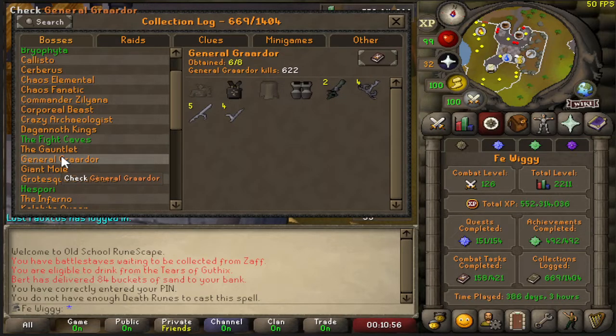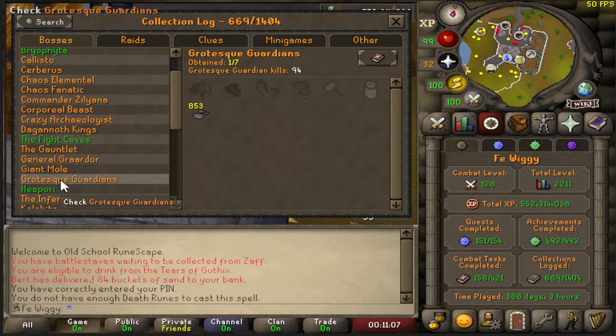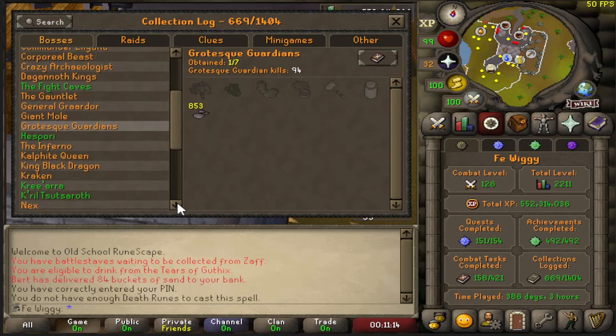Gauntlet — I haven't done much of that, still one out of five. Graardor — I need to get Tassets again and the pet. Giant Mole I still need a pet. Grotesque Guardians — basically haven't done much of it; I don't really like that boss.